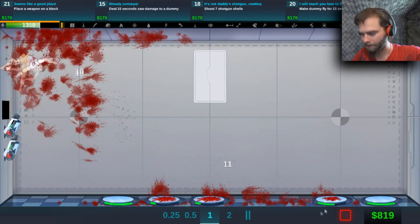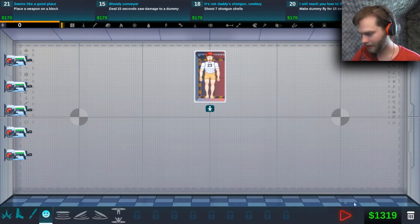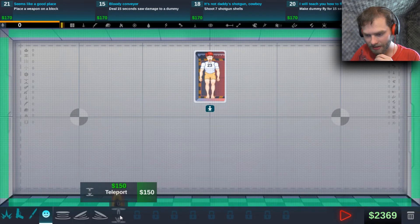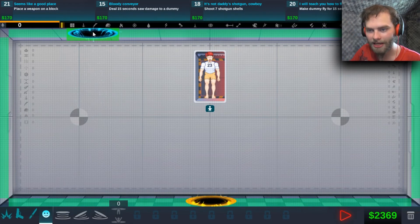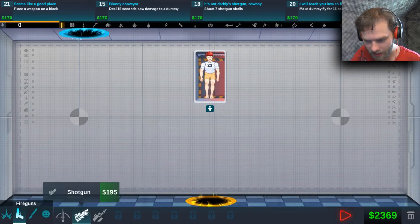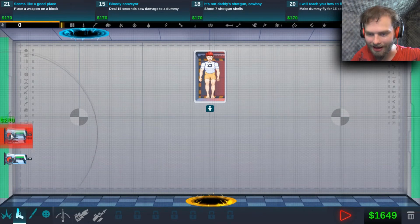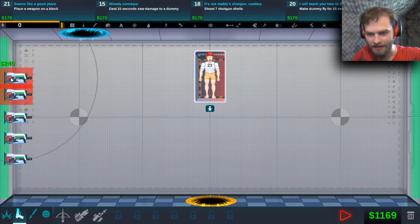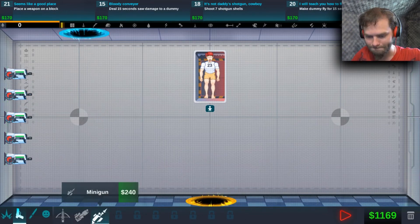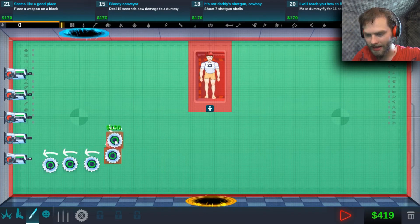I got an idea. Because the miniguns are so accurate, I'm thinking put a teleporter here to drop him right here, and then put a whole bunch of miniguns right here. They have very limited range though. And then go with saw blades arranged so that he can't escape.